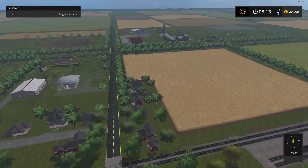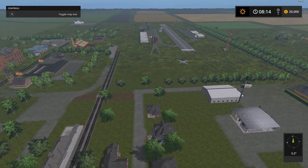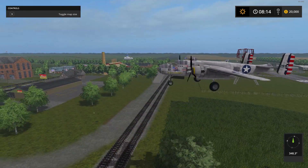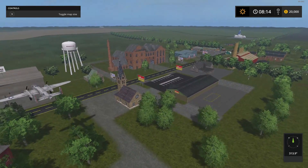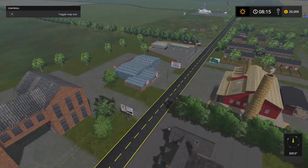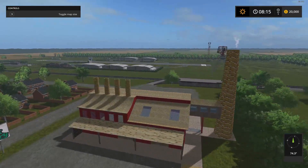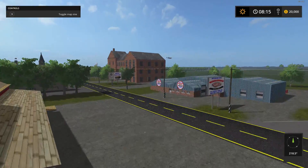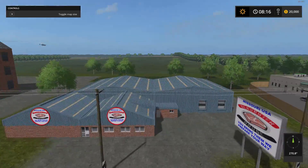Let's push on. There's a plane — look how nice and detailed these planes are. Looks like an old World War II plane or something. There's a cotton factory and then the wool factory across the street. Got a gas station here.